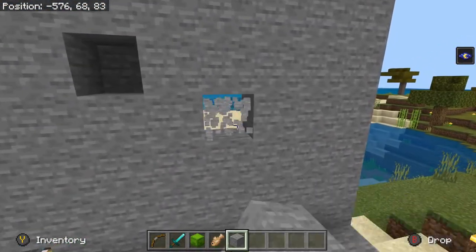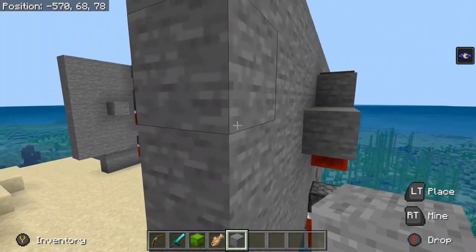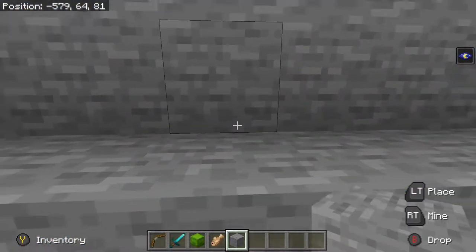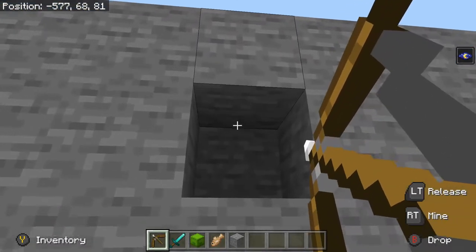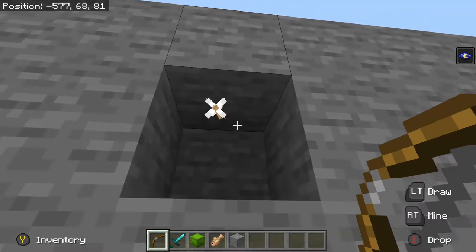Then you can camouflage that with whatever you need to do. You can knock out other little holes, like over here, and put a block in there to cover it up. I think that's what I did down below. And then it works beautifully. You have to do this underwater because you cannot use any kind of redstone dust. It would make a lot simpler of a contraption if we could use dust.